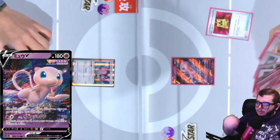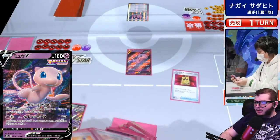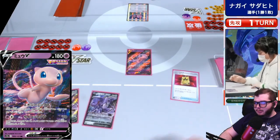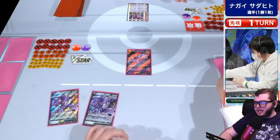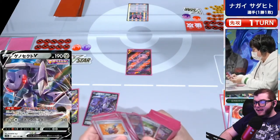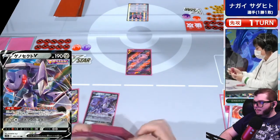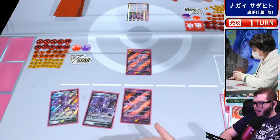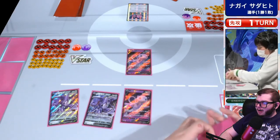Mew VMAX loses Quick Ball going into this new standard format where the D block rotates. All that it loses is Quick Ball — that's less cards you can use to thin cards out of your hand, but you still have Nest Ball and Feather Ball. You are regaining the ability to play Nest Ball, and it looks like they are using that Sun and Moon era art, which I do love to see.